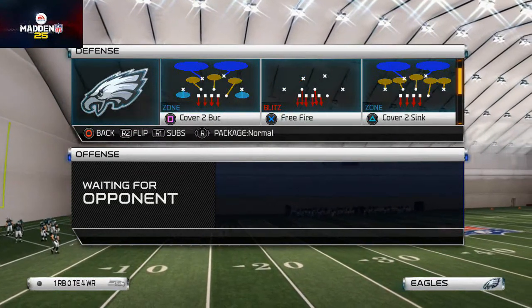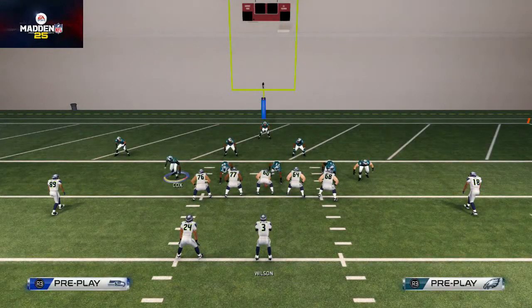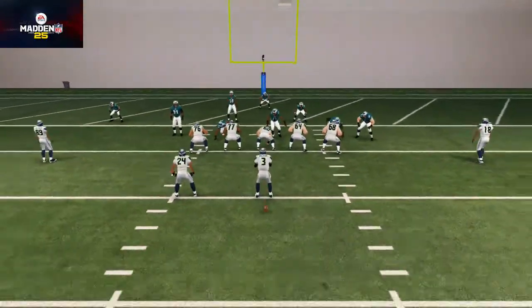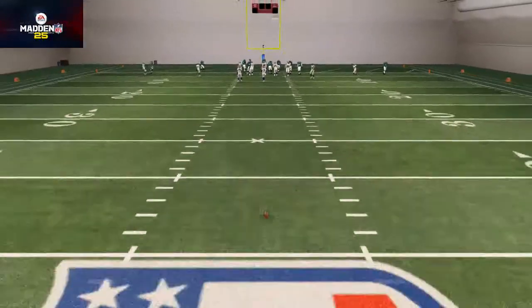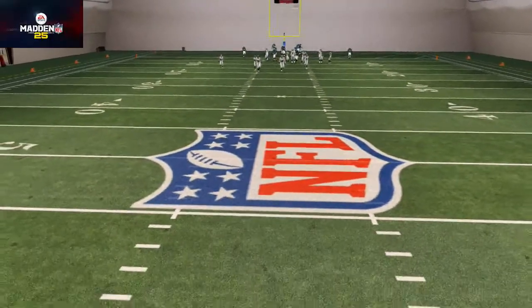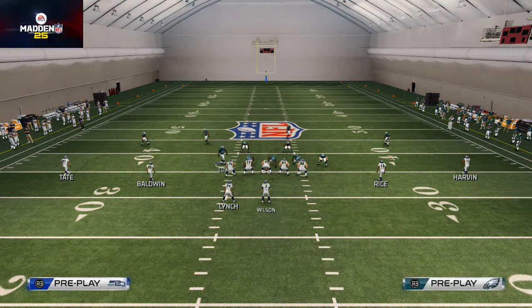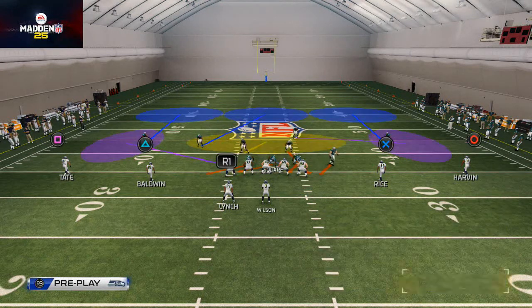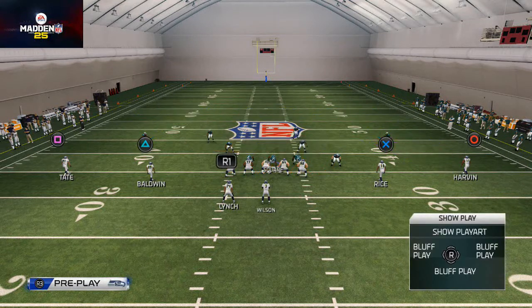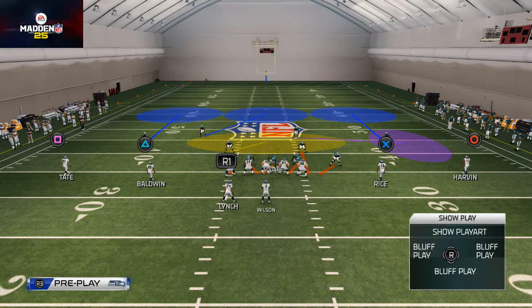This is the play that we come out in every single time, every single rep — it's the Under Sam Shark Three. What we want to do here: baseline, pinch our defensive line, spread our linebackers, crash our defensive line down. Those four setup steps are going to occur on every single play we run from the 4-3 Under, every blitz we set up. Get those down to muscle memory because they are essential for our defense.